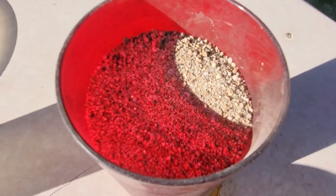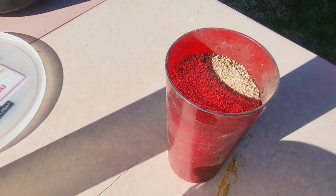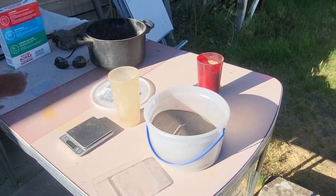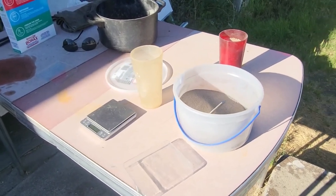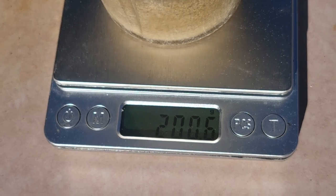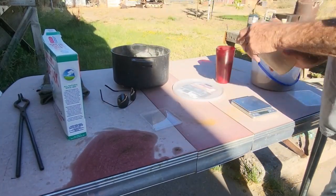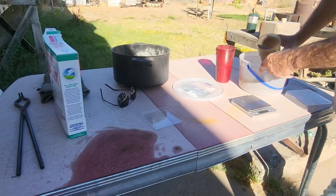Now when we do smelting, the flux that we use is a proprietary flux that works really, really well with our ore. And we always do two to one — twice the amount of flux as what we're smelting. So normally when I measure it out, I'll measure out 200 grams of ore, put in 400 grams of flux, and then mix it all up and keep doing that until I think I've got enough to fill a crucible.